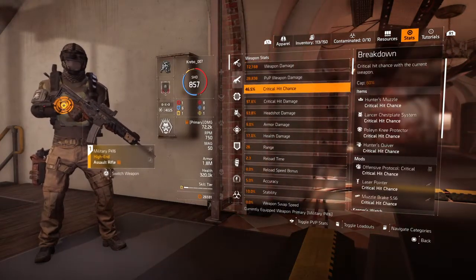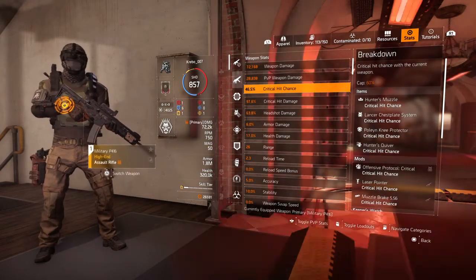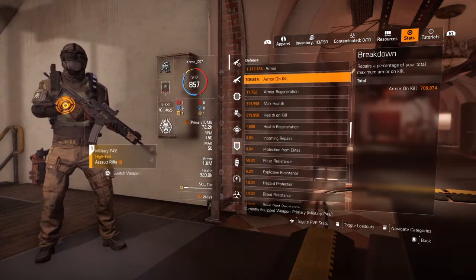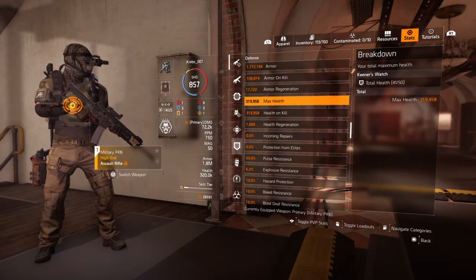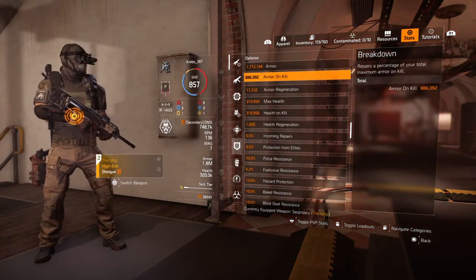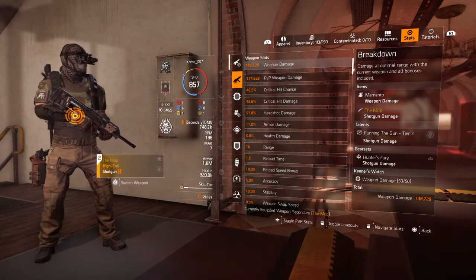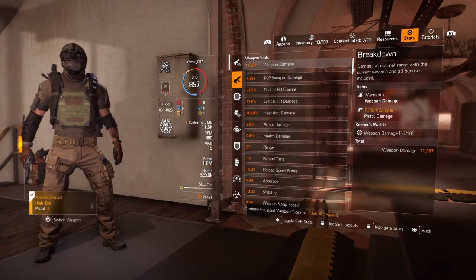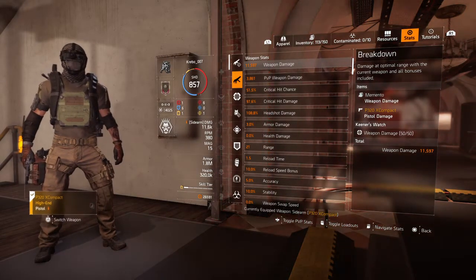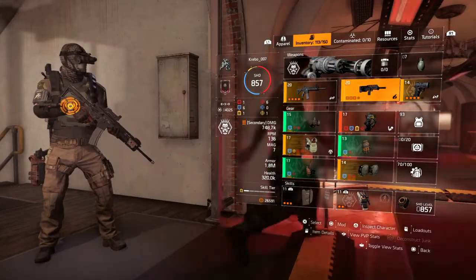Let me show you the stats quickly. I'm not focused on crit here, but at least I have 46.5% crit chance on the P416 with 97 crit damage — there are no talents giving me extra crit, so that's what I'm stuck with. The armor-on-kill on the P416 is 708,874. I didn't roll any region on it, but I'm still at 17,722. The armor-on-kill on the MOP is 886,092. On the MOP, crit chance is 46.5% with 92 crit damage. The P320 XCompact has 51.5% crit chance and 97.5 crit damage, with armor-on-kill also at 708 — I'm only getting the extra 10% on the MOP because of its talent.